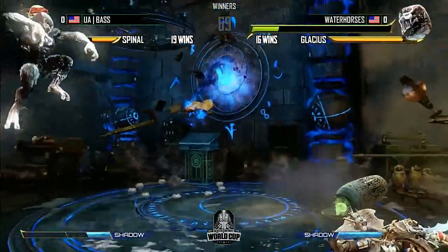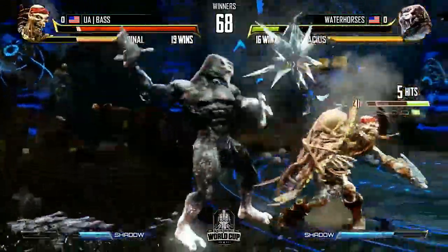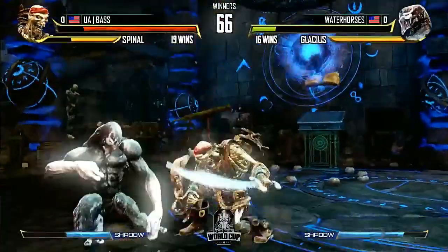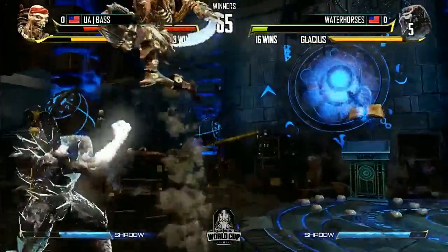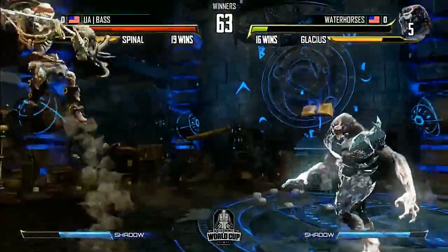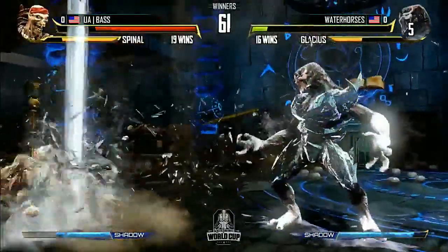Base didn't seem to break correctly. We can actually see on screen now with the recent UI update which button they're pressing, but we don't know which button Base pressed. We're not sure what he tried to break there — we just know it wasn't right. Glacius popping instinct here. There's the liquidizer — now he's out of the corner with that cold shoulder. Great mobility tool. Water Horses is doing pretty good right now; he was at least able to get his instinct popped within the first life bar.